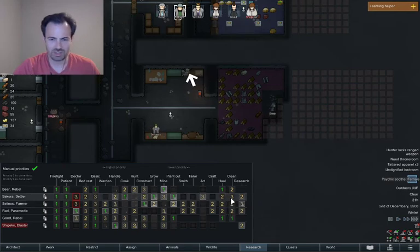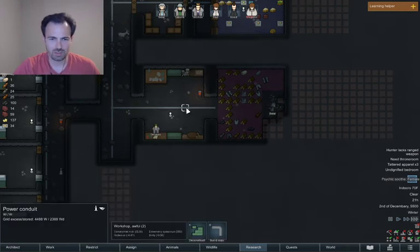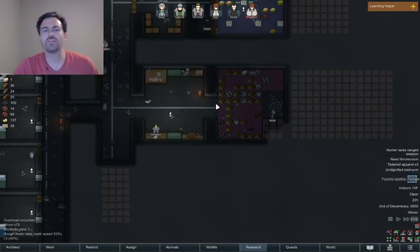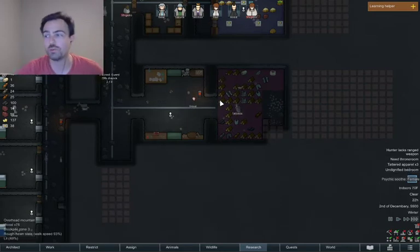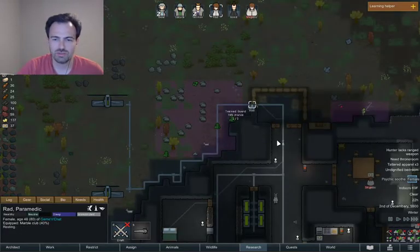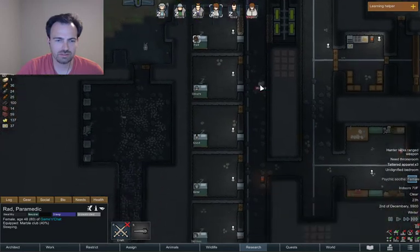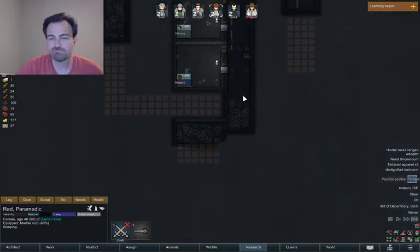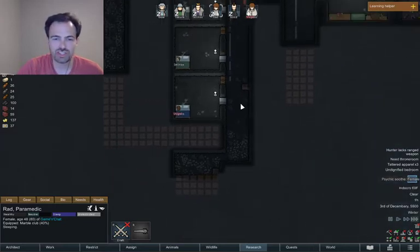Bear can mine like crazy. We don't have anyone else flagged as cold, which is good — we're ready for the winter. We do have some tatted apparel which we'll have to figure out, but that's not the end of the world. And we have all the vents going, so now everyone is comfortable in their rooms. Going well — this is shaping up.